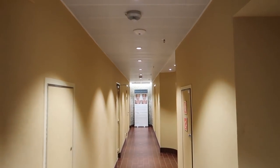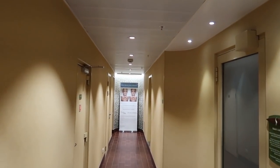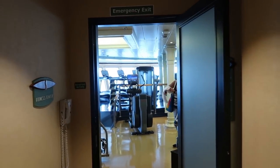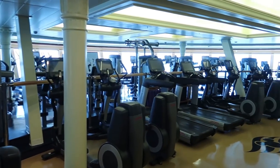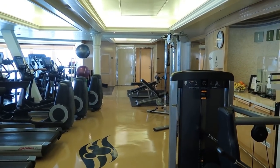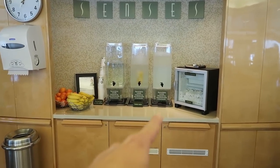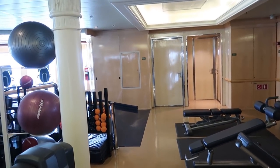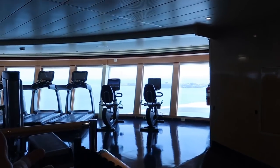Inside the fitness center there are lots of machines, plus water and fruit available for guests. A standout feature is a gigantic window at the front so if you're on the treadmill you can look like you're running across the water. They also offer free classes — yoga, spinning — though you do need to sign up. The spinning bicycles are visible down below.